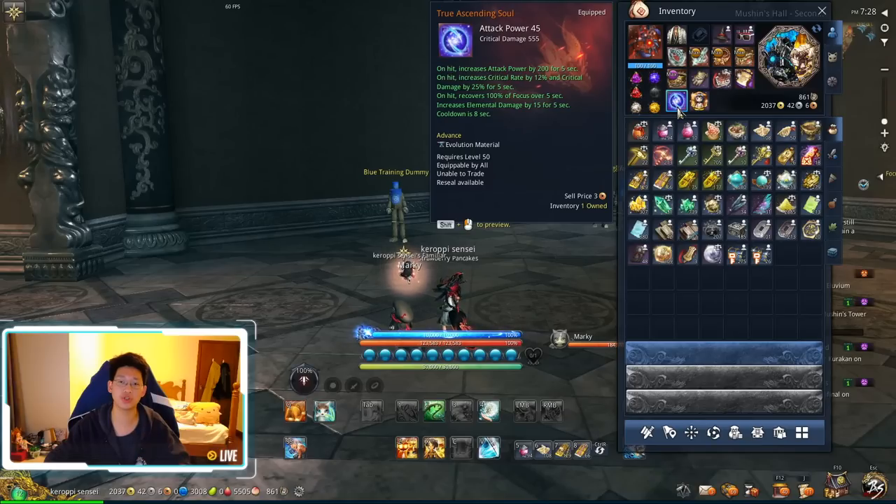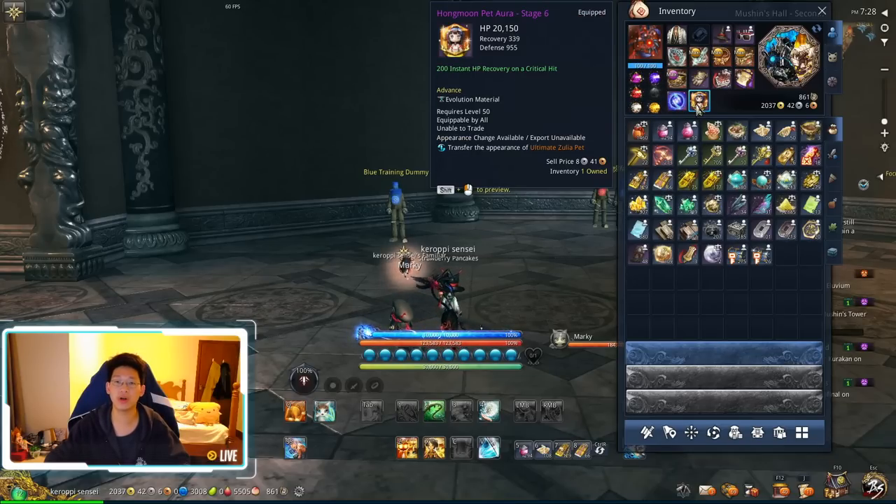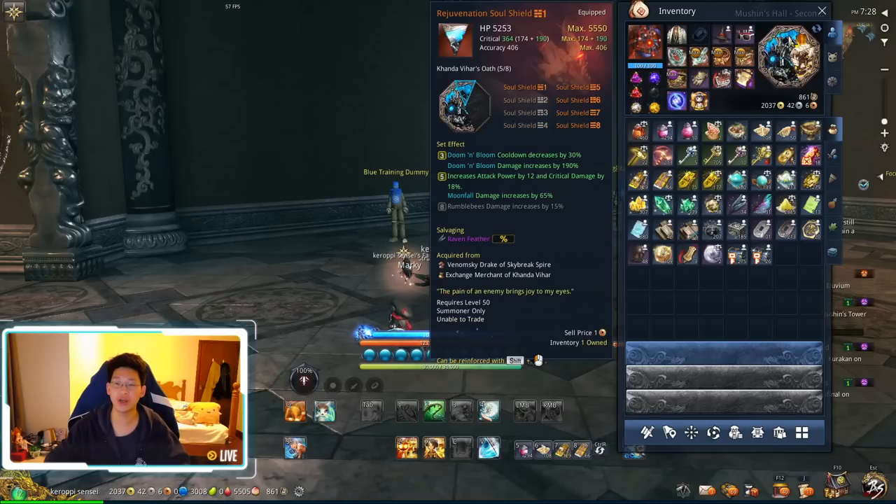For your Soul, go with the short cooldown Soul — Awakened Ascending Soul or True Ascending Soul — because you're spamming a lot. For your Pet Aura, try to get it to Stage 6, because you get 200 instant HP recovery on Critical Hit, which is quite useful. For your Soul Shield, you need to get at least 3-piece Black Tower. You can buy this immediately without doing Black Tower, and getting the 3-piece is extremely important.